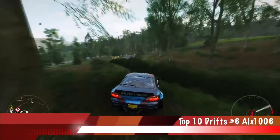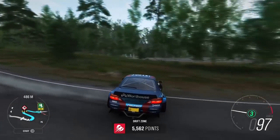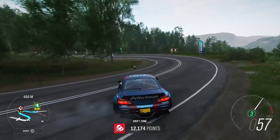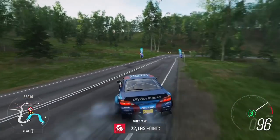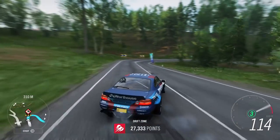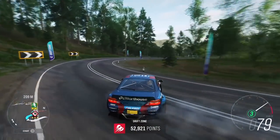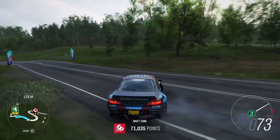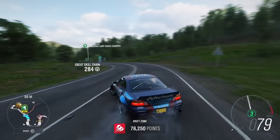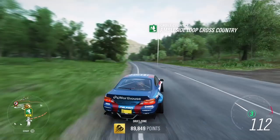Number 6: a1x1006 with a very aggressive reverse entry into one of these drift zones — he's going to kill the whole section. If you guys want to be a part of Top 10 Drifts, it's very simple: a link and template are found down below. Submit your clips on YouTube either public or unlisted, send to the email address listed below — that's it. I also want to see some new Forza Motorsport 4 clips when that game comes out.